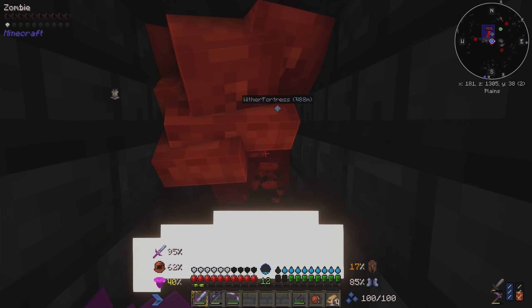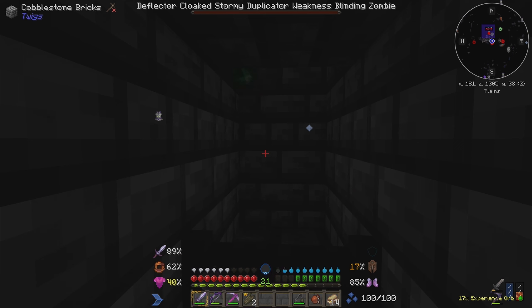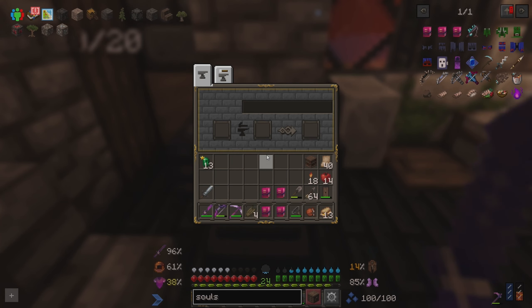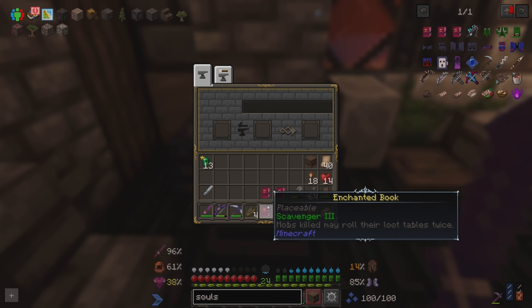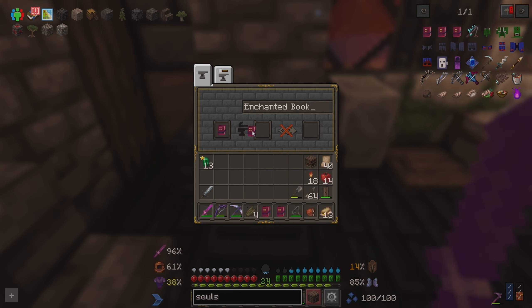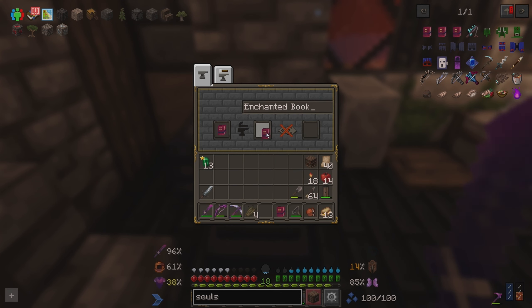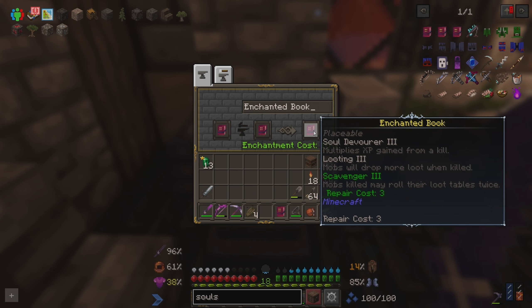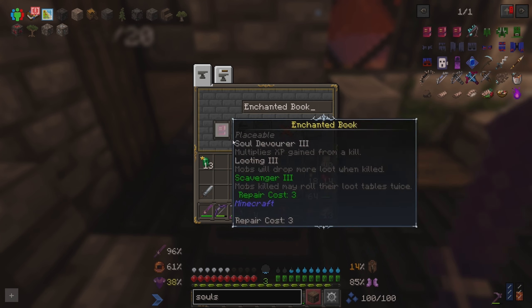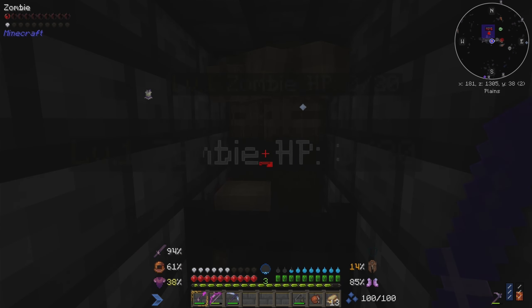I began grinding the kills, and grinding the kills. Eventually I had enough experience that I could strip mending off my old pickaxe, so I used that and started combining the different enchant books I would want to put on my new farming sword. It did not take long to run out of experience again, but we started killing more zombies.